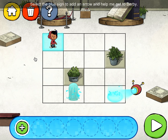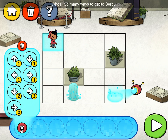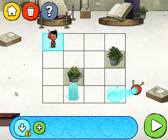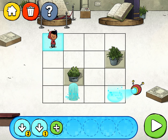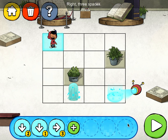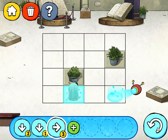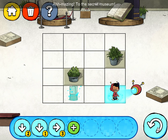Select the plus sign to add an arrow and help me get to Burby. Whoa, so many ways to get to Burby! Down two spaces. Down one space. Right, three spaces. Papers with Braille on them! Amazing! To the secret museum!